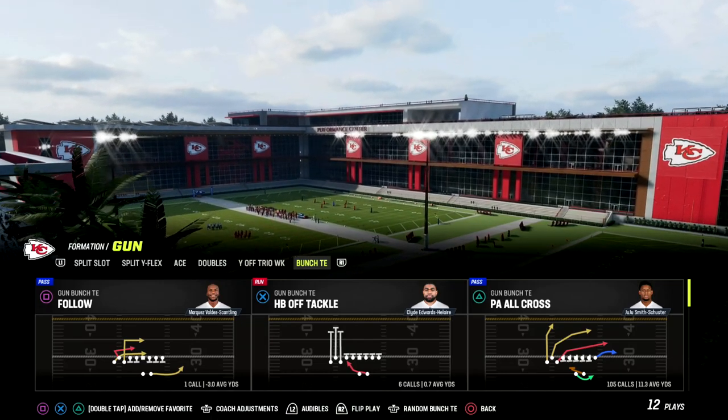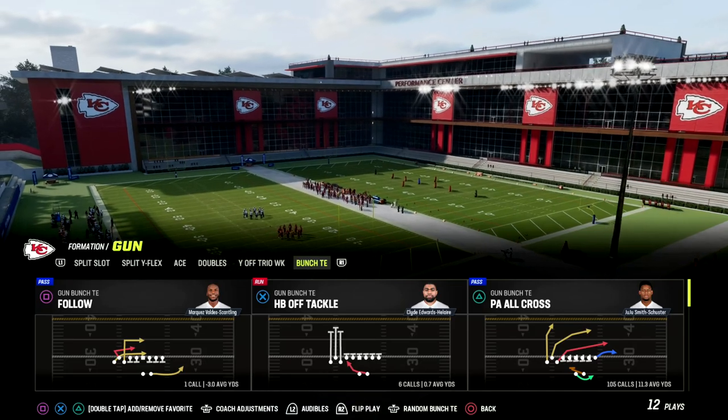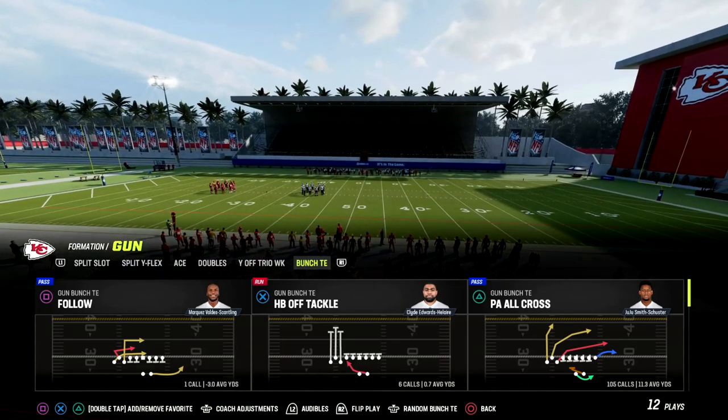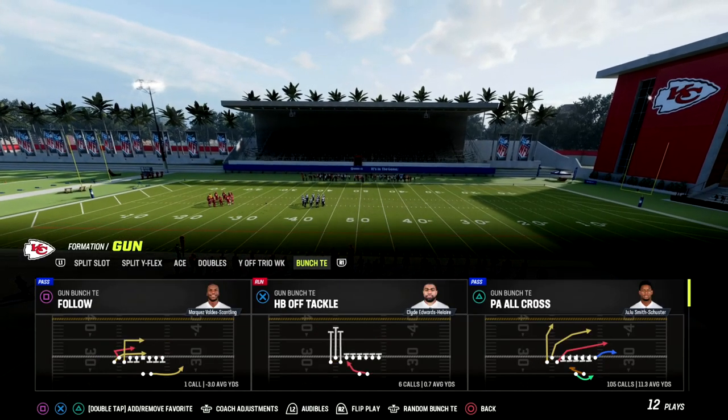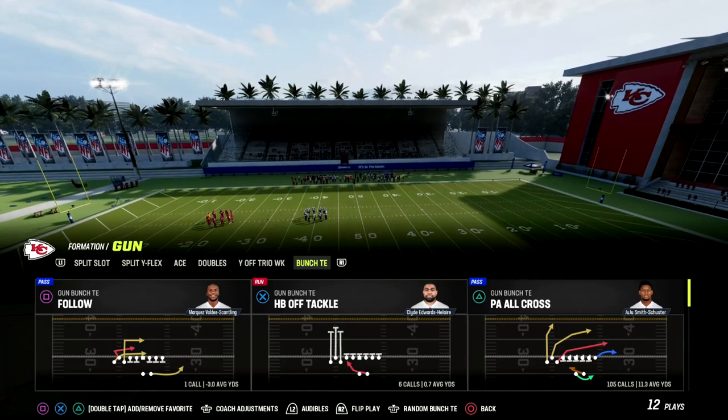Today we're in the Run Heavy Playbook, and we're talking about my new favorite offense in the game in our latest Ebook that we just released — the Bunch Tied In Offense. I want to show you a really effective Cover 3 bomb that absolutely destroys pretty much every Cover 3 coverage you're going to face.